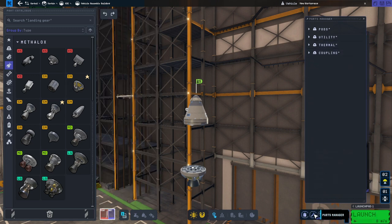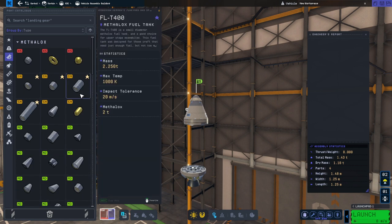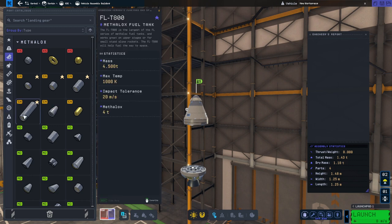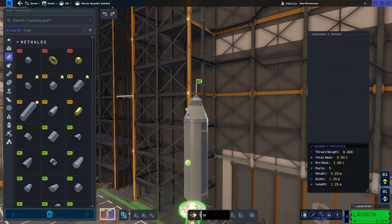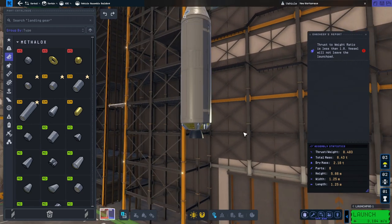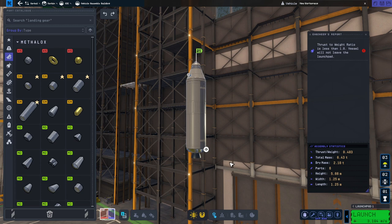If we take a look at the engineer report, right now we have a total mass of 1.43 tons. In fuel tanks, we're looking for something or a combination that gets us to 6 tons — so we want about 4.5 tons of fuel. This tank happens to be 4.5 tons, so we put that on, then put the Terrier on. That's a good stage — it's going to have a lot of delta V: 3,194, which is presumably in vacuum. Our total mass is a little more than 6, because I didn't add the Terrier mass in, but it's close enough.